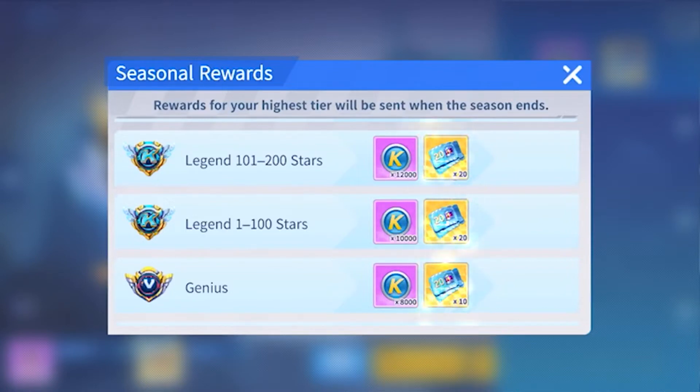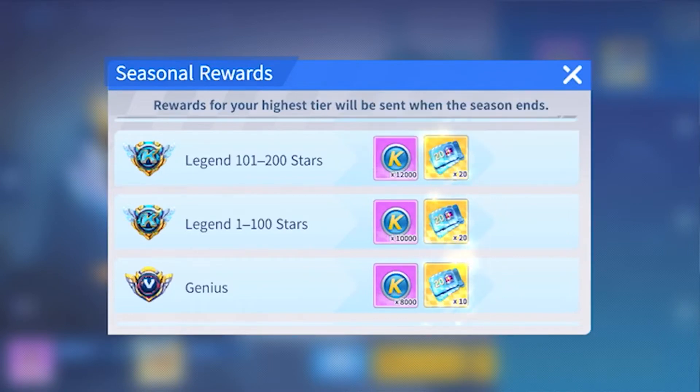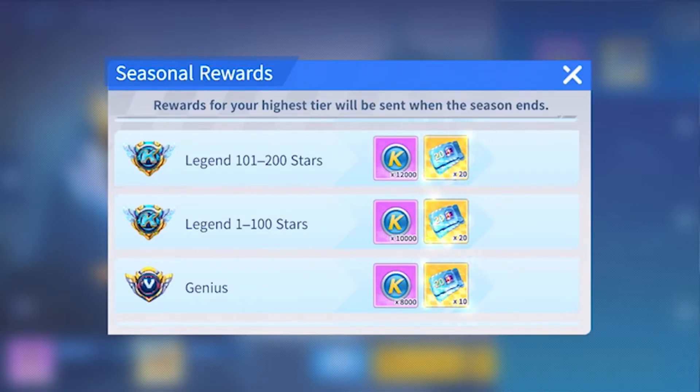What 20 battery coupons do is they give you 20 batteries off any battery purchase. I guess if you spend batteries it's useful, but you can't use more than one per purchase, so it doesn't really help that much. It's not like it's got the value of 400 batteries — it's literally just if you were to buy one thing, you can use the coupon to get 20 off it, but you couldn't buy things specifically just with it.